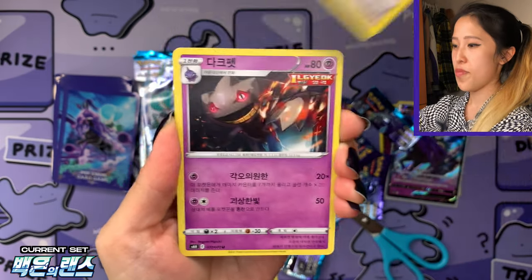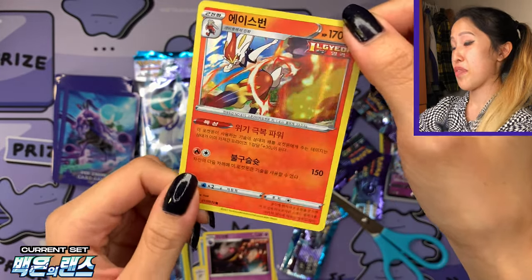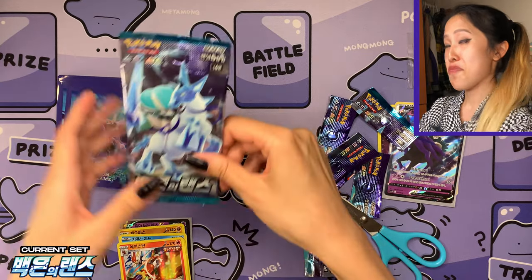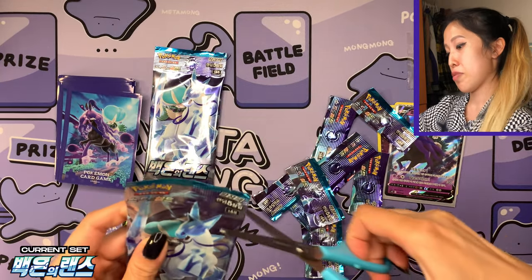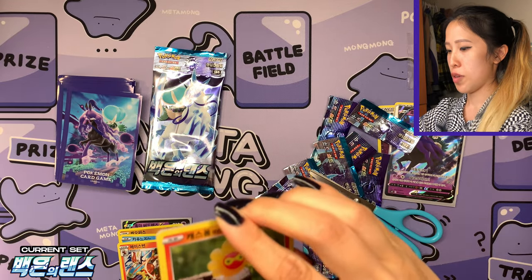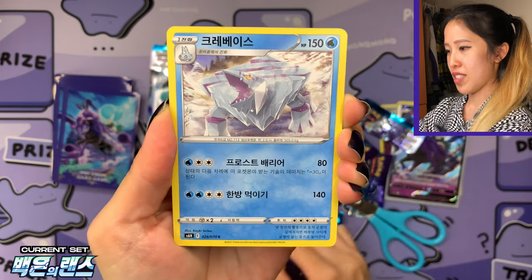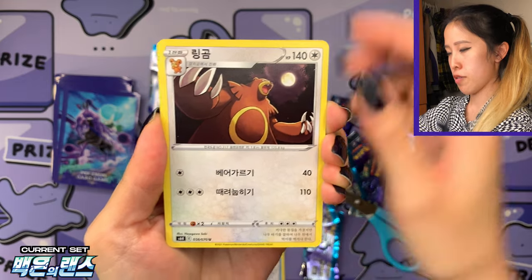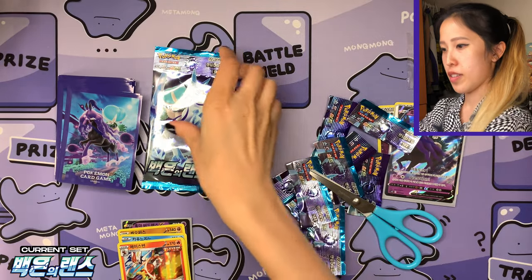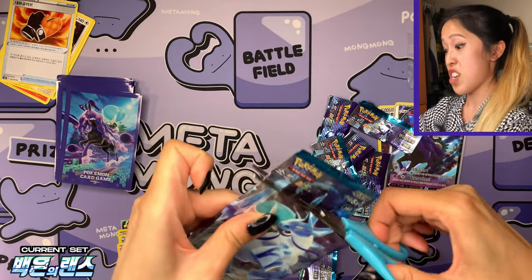We have the last three Silver Lance packs — let's see what else we can get. We have Dubwool, Espurr, Furfrou the fluffy dog, and an Arcanine holographic, very nice with the yellow borders. No Phantump from Jet Black Poltergeist, but we might pull it from the booster box. This is a shorter opening in terms of a box, which is why I wanted to include a booster box just to keep it fun. Thank you Jay for already preparing that.